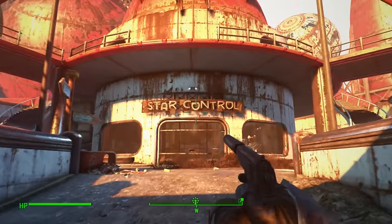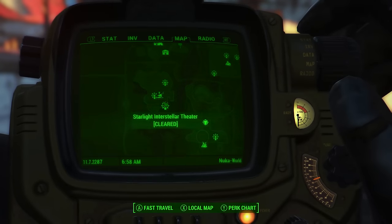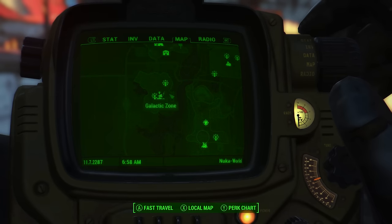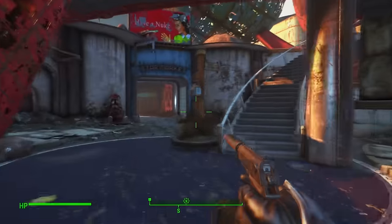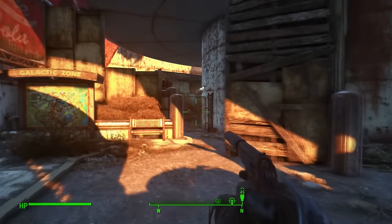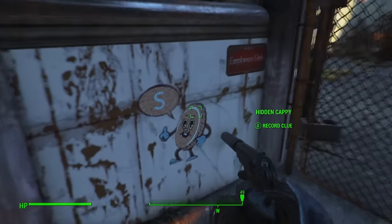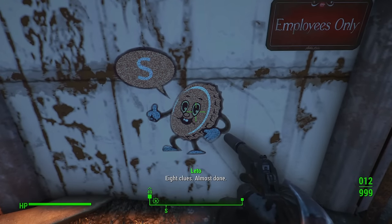Now to the Galactic Zone — we need to go to Star Control, found on the map to the left of Nuka World. Once there, go towards Star Control, turn left, then go just behind the stairs and through the little alleyway. On the left of the wall you should see hidden copy number nine. Collect it and let's move on.